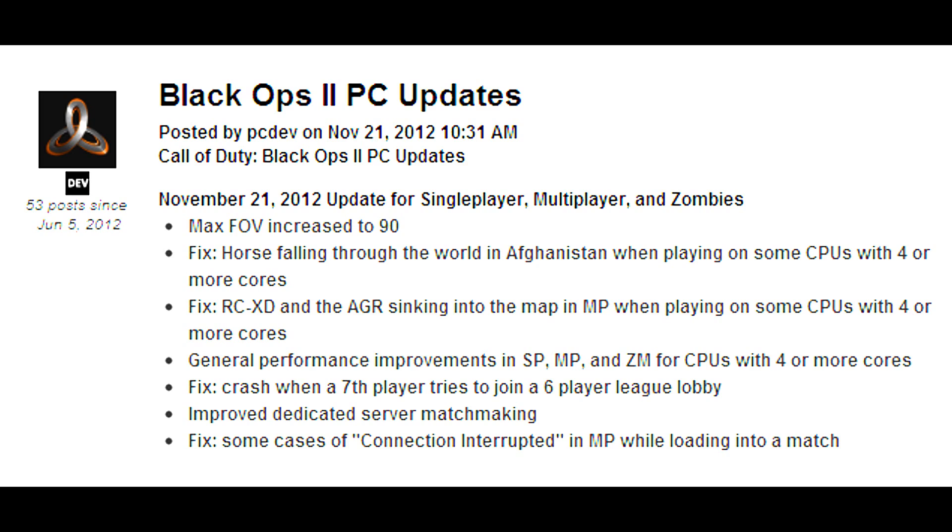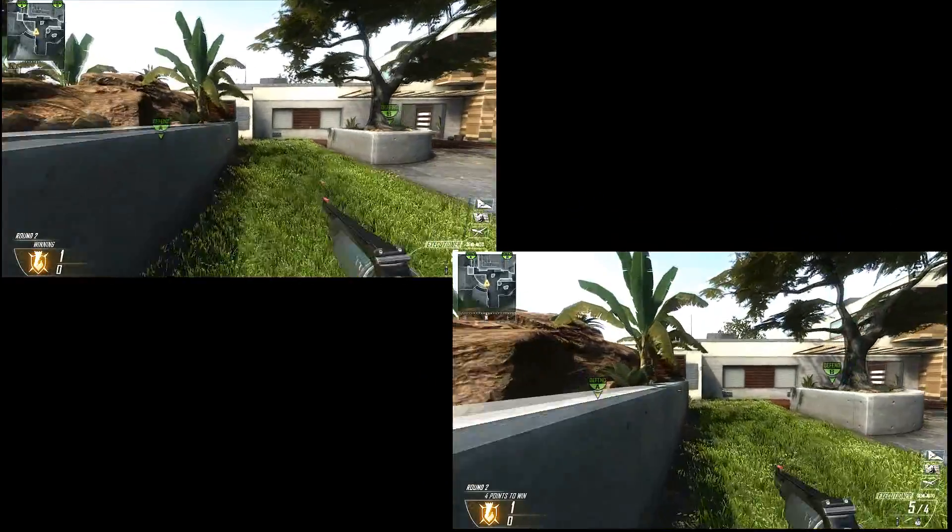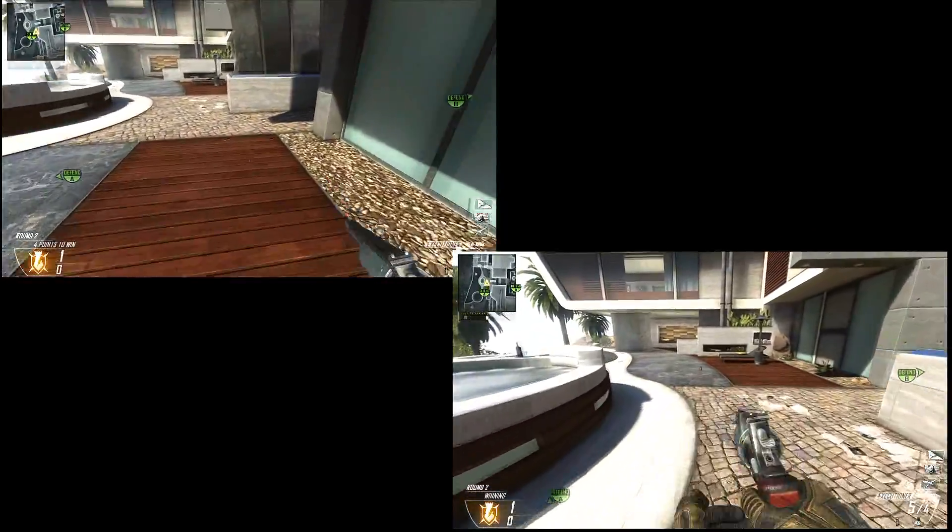There's also improved dedicated server matchmaking — it was messing up, with Russians getting matched with Irish people and all sorts of weird stuff. Now, one crucial fix they left out of the notes: after jumping, you couldn't sprint for a good two seconds, which drastically affected rushes. Now you can. Looking at the comparison — top left is old, bottom right is new — you can see how much faster rushes are. You can do better strafes, avoid nades more, and get into bomb sites, especially in Search and Destroy, that you wouldn't have been able to reach before.